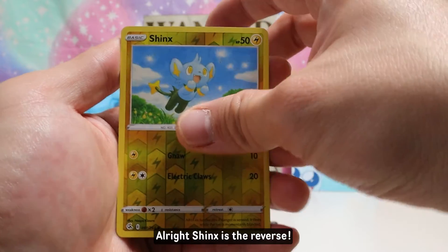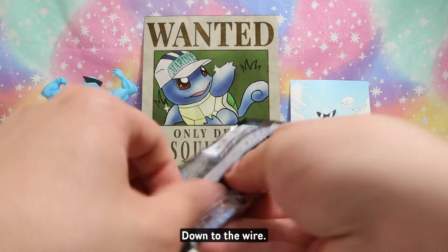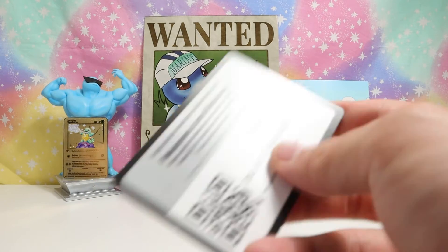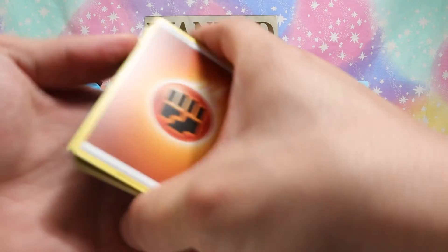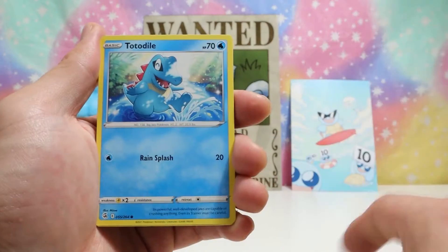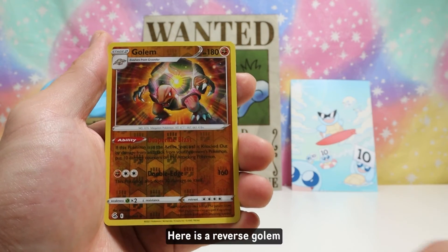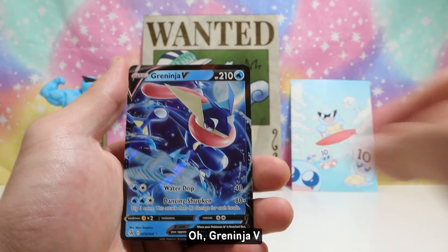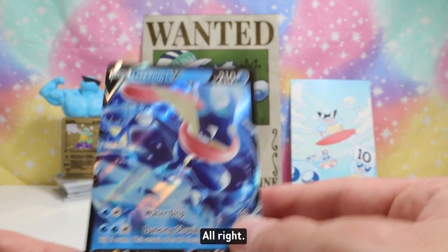Down to the wire, last pack — magic, let's get fighting energy. Here's our reverse — ladies and gentlemen, do we have a hit behind this? Greninja V! All right, there we go — that's a hit!